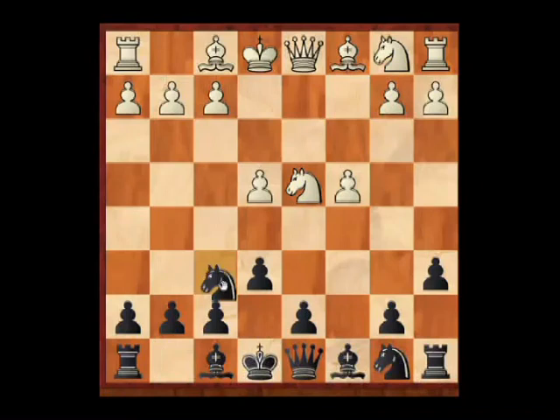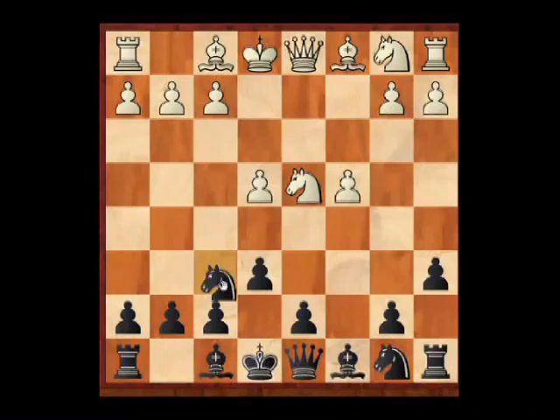Against c4, I'm going to recommend that Black continue with the flexible Nf6 and then Qc7. Black is retaining options with his d-pawn and keeping the diagonal of the king's bishop open — major trumps in Black's hand. Black may play d6 or d5 in one go; he may play his bishop to e7 or up to b4, depending on what White is doing. This is the most flexible way for Black to proceed.